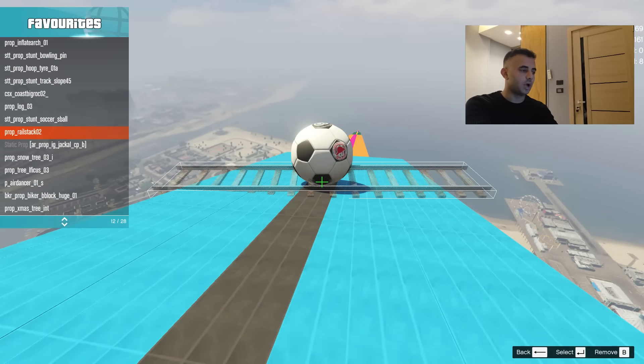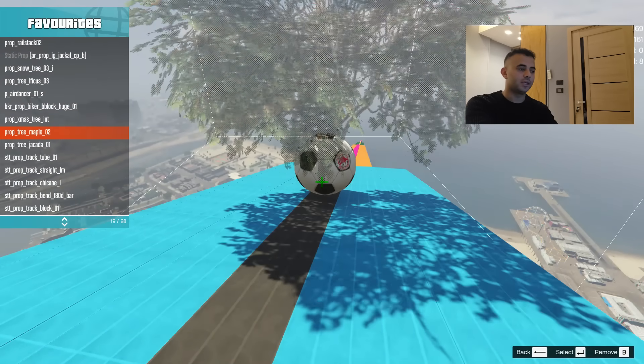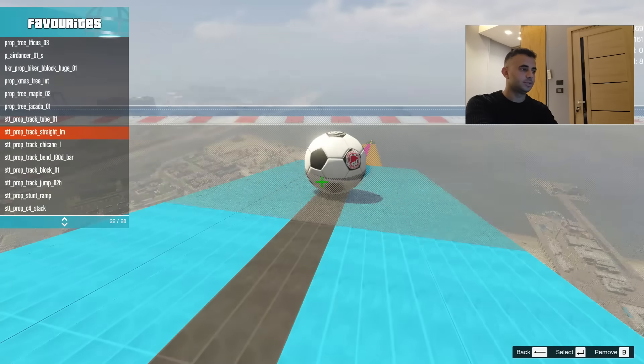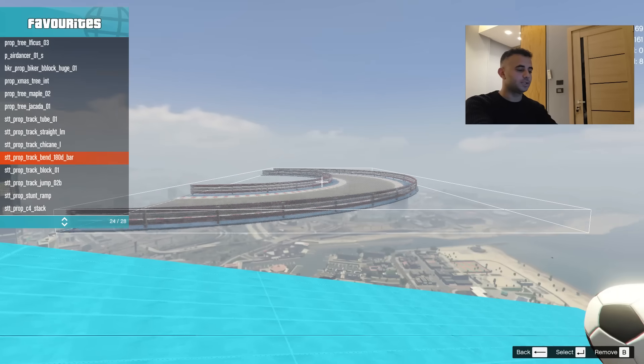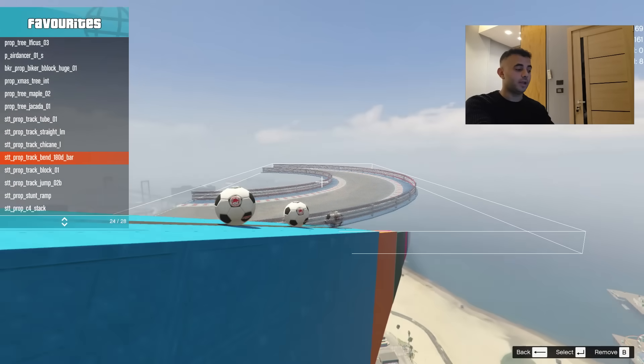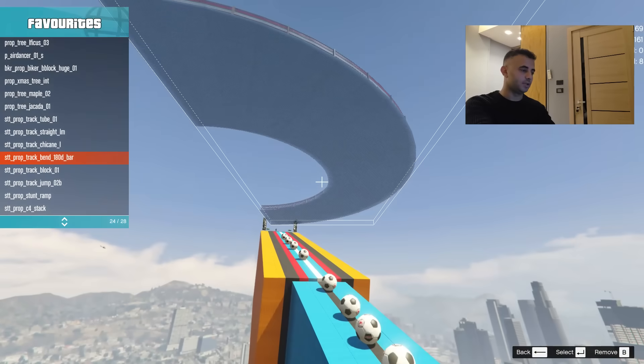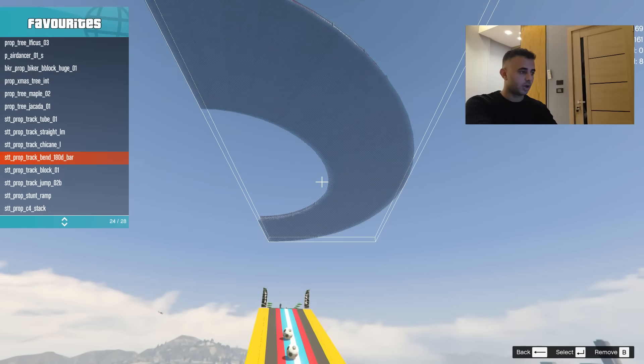All those objects are being added with dynamic status — they're all dynamic, not static. When they're dynamic you can hit them and let them interact with other objects.